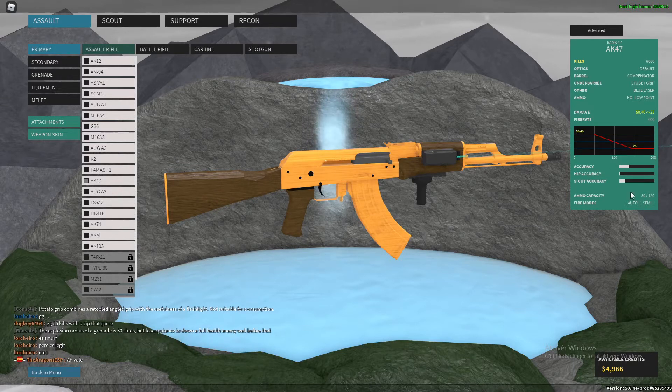Here you have the ammo capacity: how many bullets you can have in your mag and how many spare bullets you have. Down here you have your fire modes, which can be changed by pressing V.